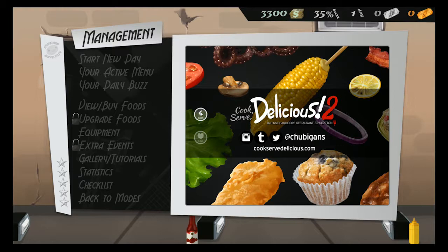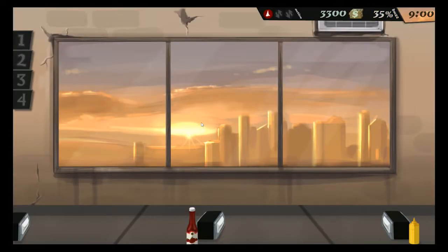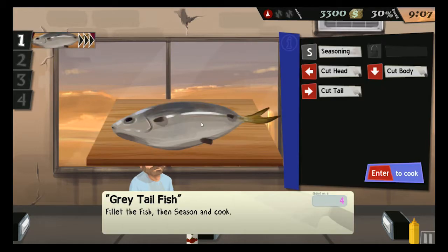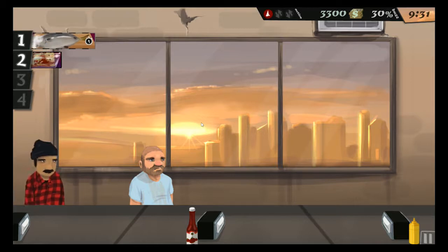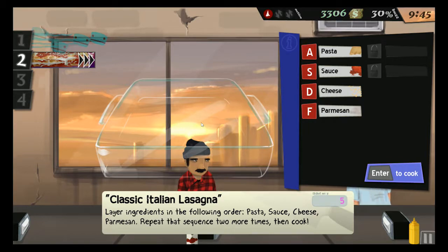We have to cut the head, cut the tail, cut the thing, and then put it... Oh shit. You forgot to season it, didn't you? I did forget to season. Well, it'll be unseasoned. They want pasta, sauce, cheese, Parmesan. Oh God. I'm doing terrible. What do you want? You want a medium tea with ice? Everyone hates me. I haven't played this game in so long I forgot how to play.